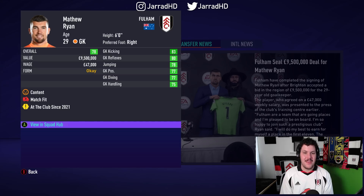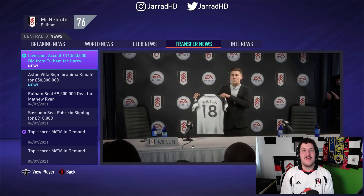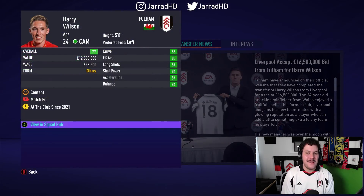You've got Tom Glover, but in terms of getting to like the higher 70s, low 80s, we might be in a bit of strife. He has signed for Fulham in real life, but we have decided to make it permanent here in this Fulham 2010 rebuild, as we bring in Harry Wilson for £16.5 million from Liverpool — going to convert him to a left midfielder.